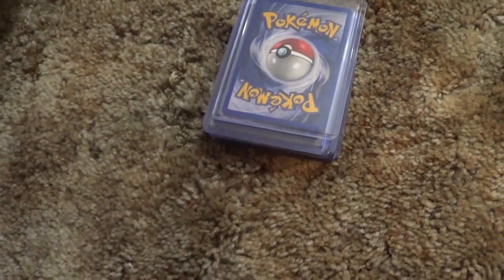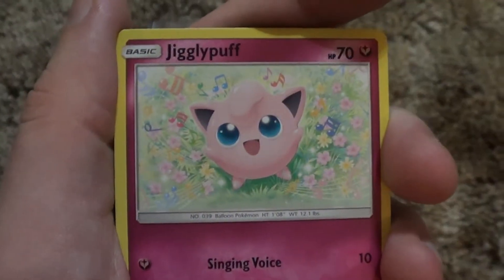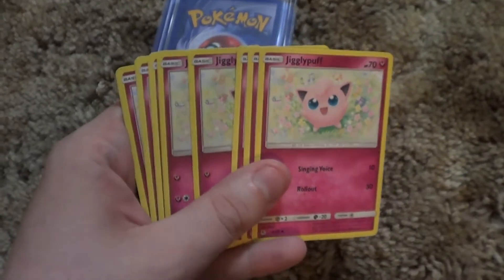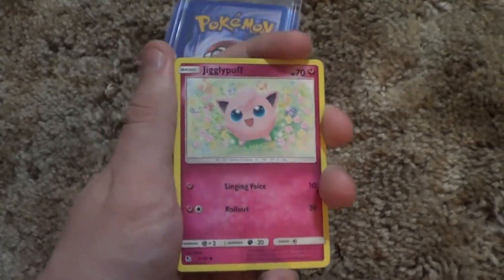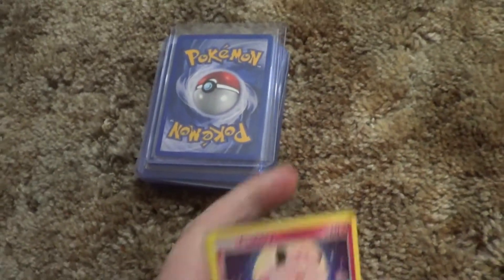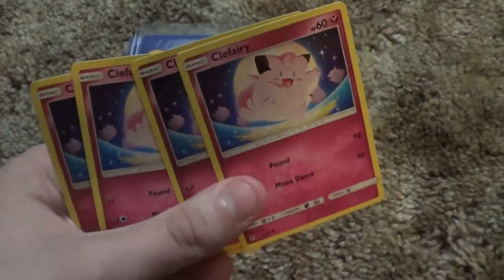Next up we have the Hidden Fates Jigglypuff — I really like the art with the flowers and musical notes, that's probably some underrated art. I have eight of these somehow, so I'll have two listings of four available; you can pick how many you want. To keep the fairy train going, we also have the Hidden Fates Clefairy — really nice art with several Clefairys and the moon, because that's where the Pokémon is rumored to come from. Four of a kind.